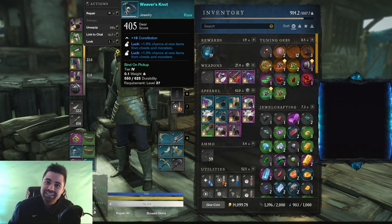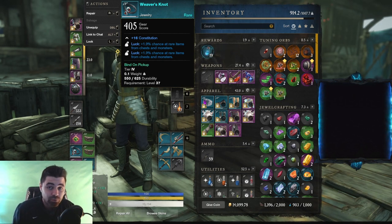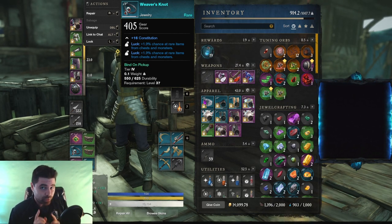What's up everyone, Pritch here, and today I want to make a little PSA fun video showcasing something that I think is very, very easy to overlook, but is extremely valuable, especially in the endgame. And that is Weaver's Knot.